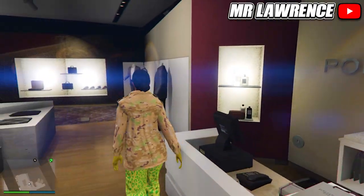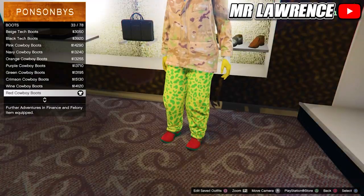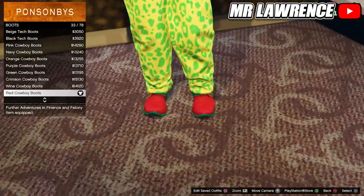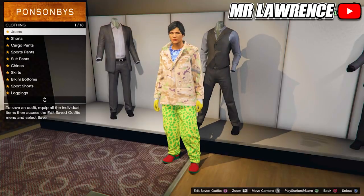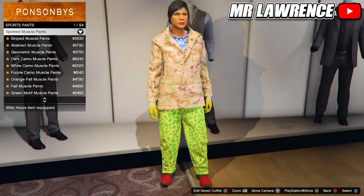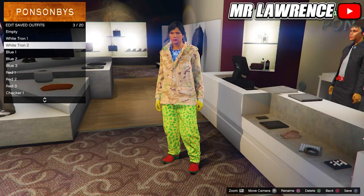Now go to the shoe section. Go to the boots and purchase the red cowboy boots, number 33. Now go to the pants, then to sport pants and purchase the spotted muscle pants. Make sure that you still have the same top and gloves equipped. Then you can save this outfit in your third slot.